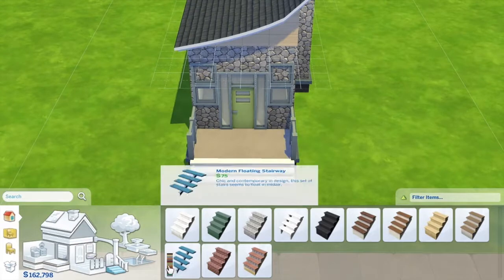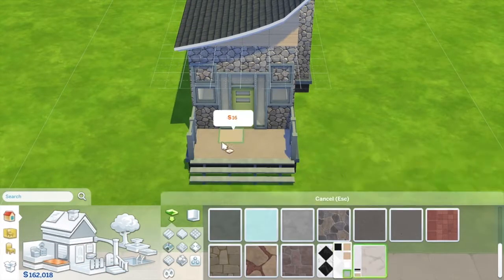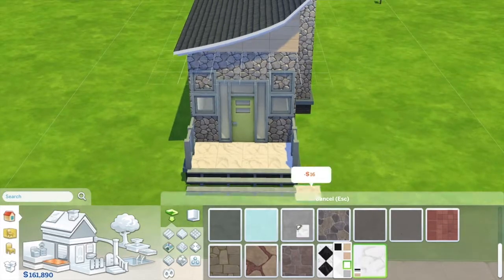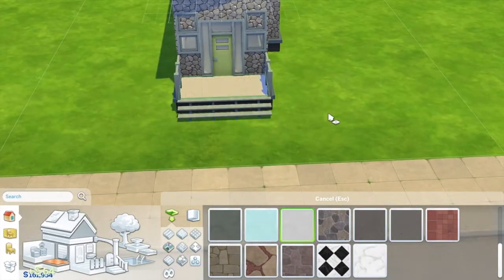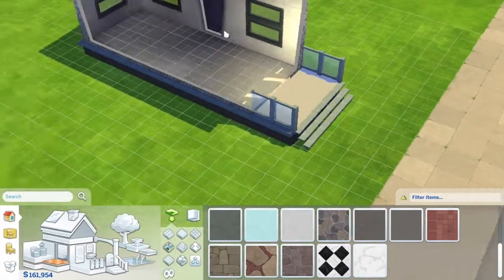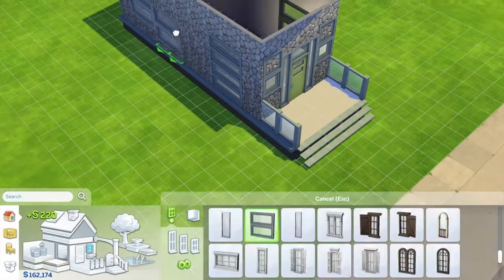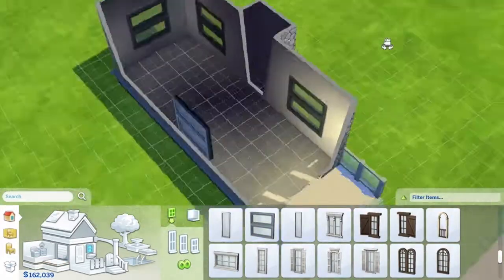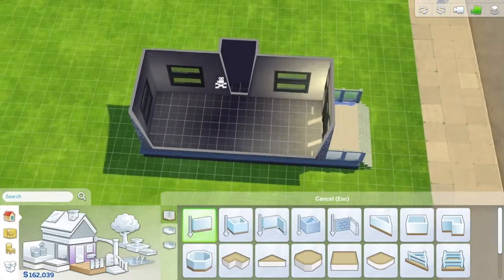White stairs made everything else look dirty, so I went for a pale green color so it wouldn't look weird with all my frames and windows. For the material outside, I didn't want completely white, so I chose beige color tiles for outside the front door.